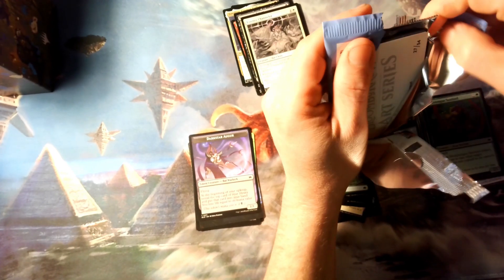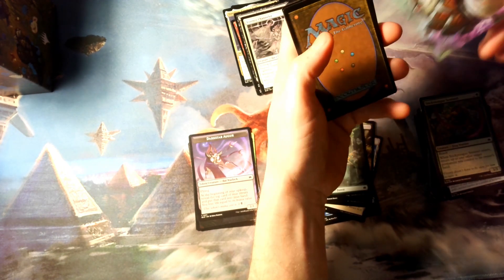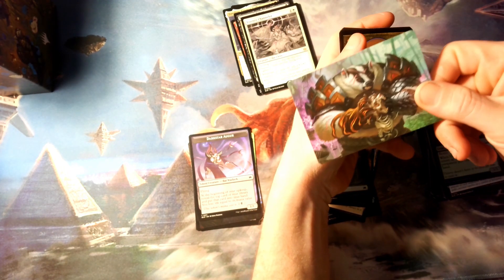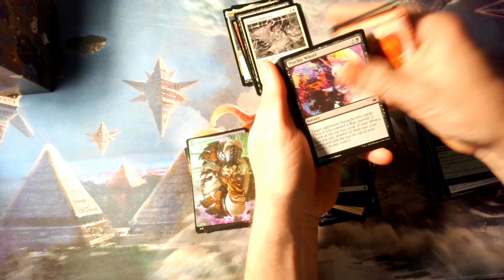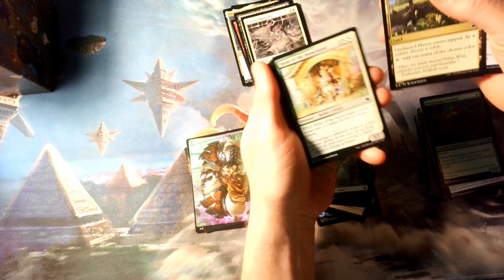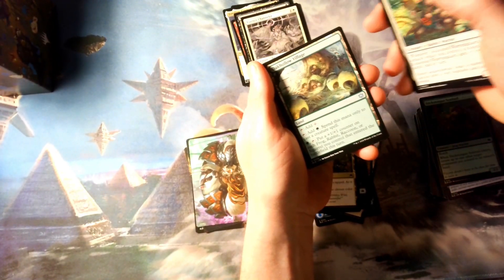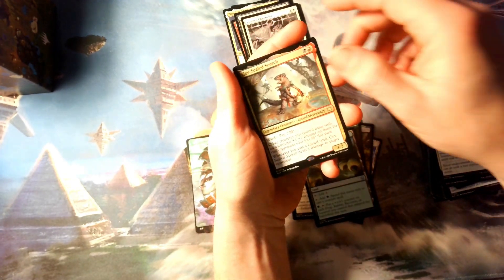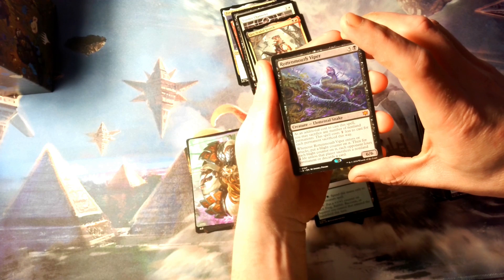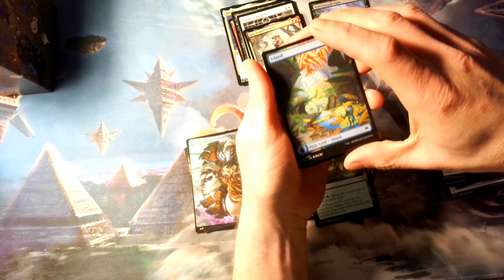That's another art card — one, one two, one, one, one. Oh, and we did get a Mythic: Rotmouth Viper! I think this is at least one of the okay cards, not too bad I guess.